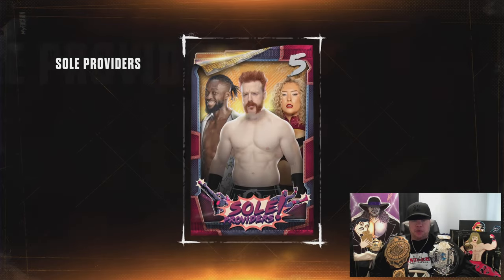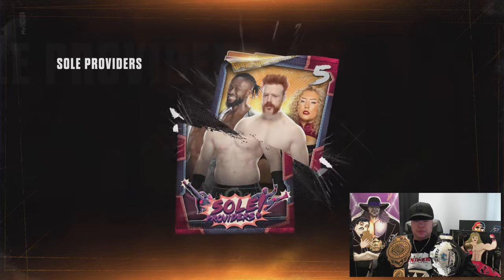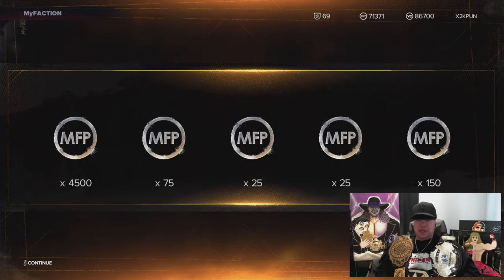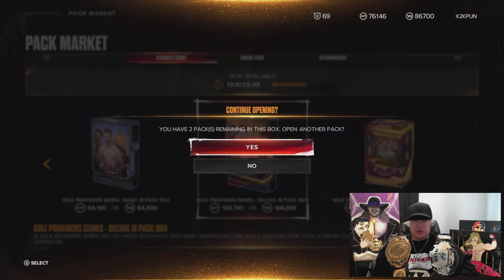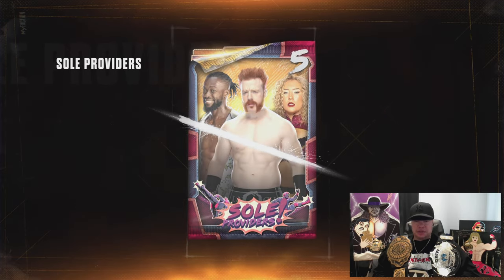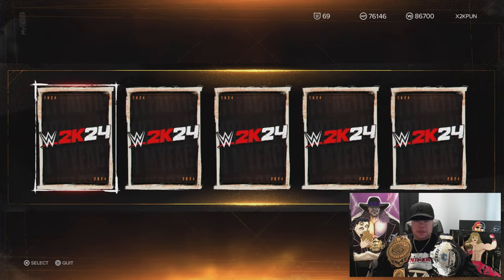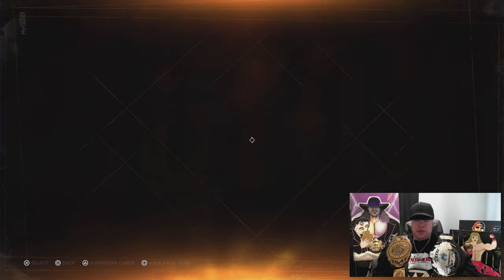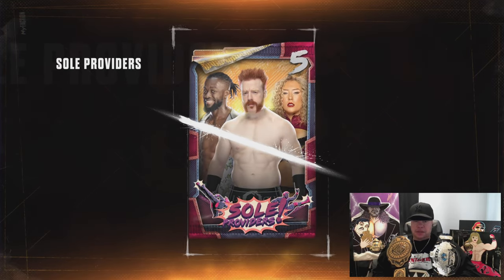We're going to see some gold cards. Here we have another Nikita Lions — we'll take the $4,500 for her. So we would've got her in this box regardless. We're getting the current angle manager. We'll take it.